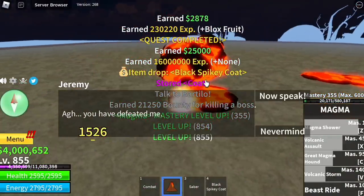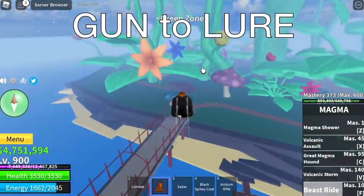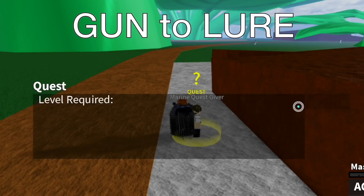You're gonna do server hop until level 900, and after that head to the green zone. I suggest that you get a gun to lure the mobs.